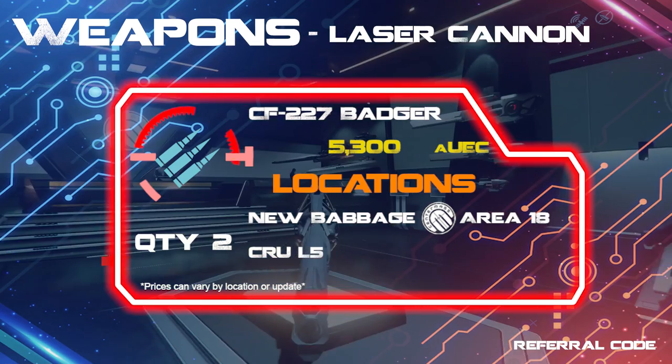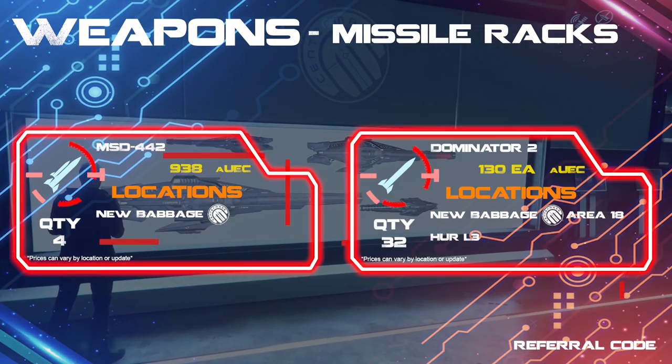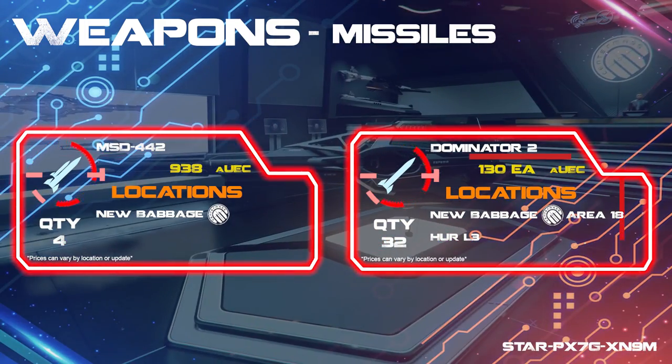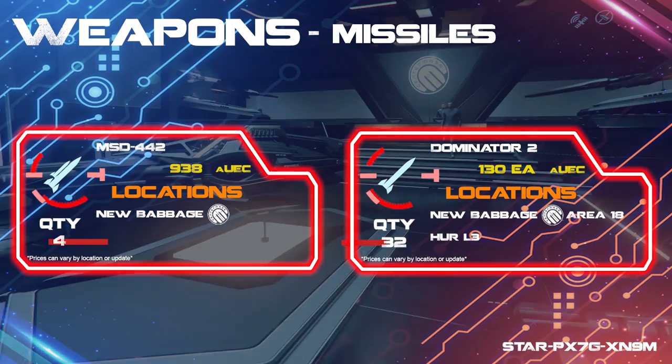Moving on to the missiles, I'm using 4 of the MSD-442 racks to carry the size 2 Dominator electromagnetic missiles. The electro-mags are still hot right now — until we see some changes, these little bad boys just don't miss their target as often as the others.